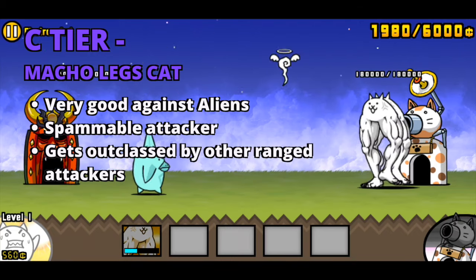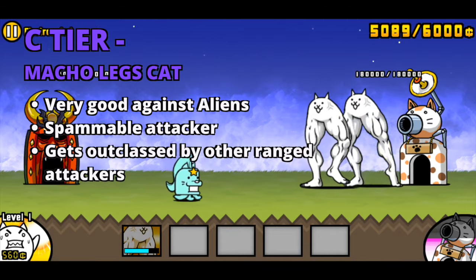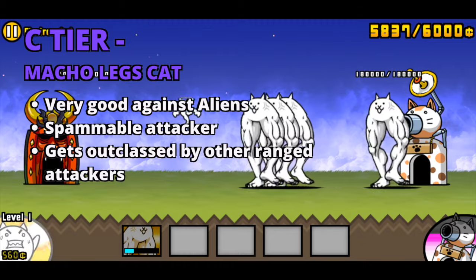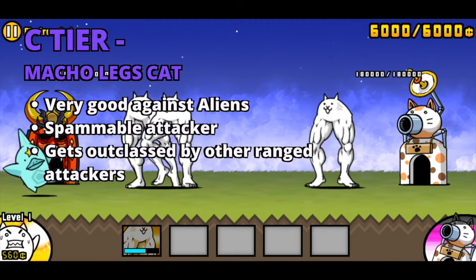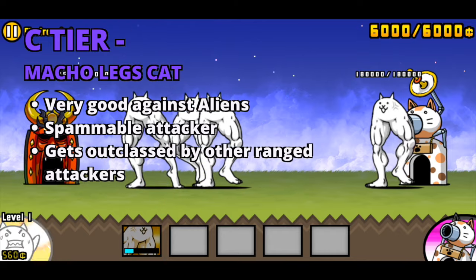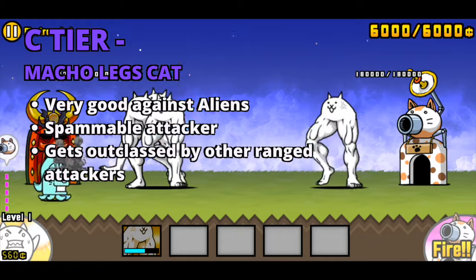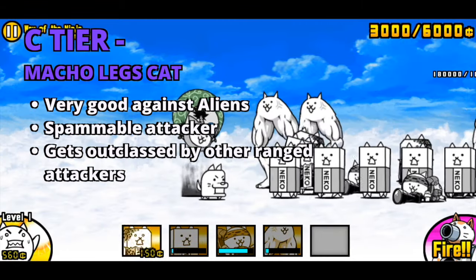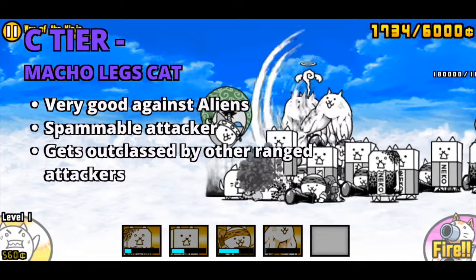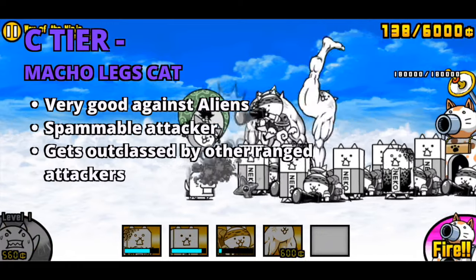Next, we have Macho Legs. Macho Legs' true form doubles its attack, health, and attack speed, along with a new ability: strong versus aliens. Macho Legs is just an all-around decent range attacker, especially against aliens by dealing extra damage and allowing him to take more hits from them. Legs can be used as a spammy attacker like Paris, but like the rest of the cats, Legs is usually outclassed by other cats apart from Macho Legs' ability against aliens.